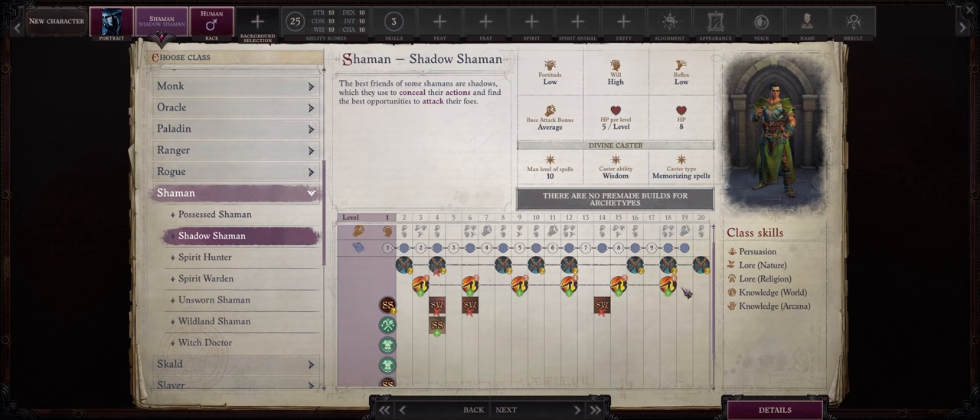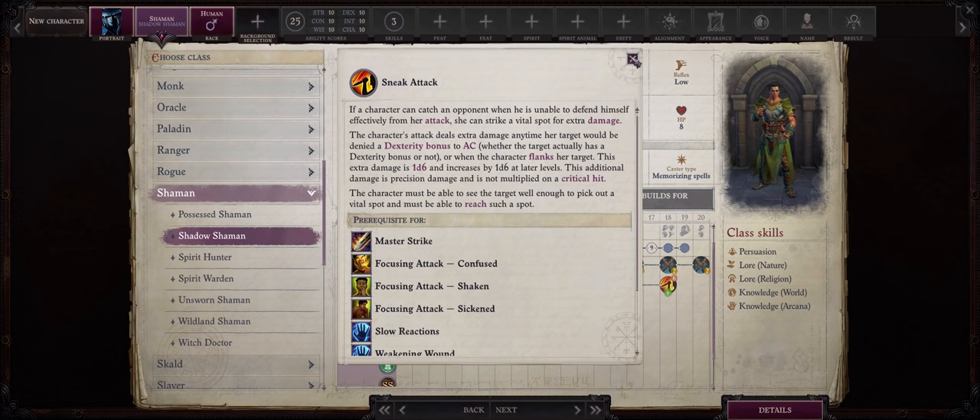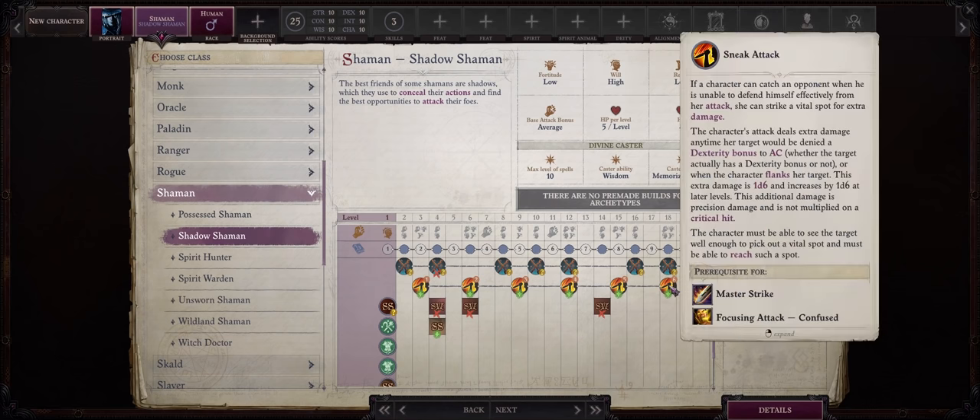Third, this class also has sneak attack progression — that's right. As you can see, we have 6 whole dice of sneak attack, and we can further increase this through gear and of course the Accomplished Sneak Attacker feat, so at endgame you will be looking at more than 10 whole dice of sneak attack, for more than 10d6 damage per each one of our hits. All of this added together is what makes this class so powerful and stacked: full spell casting that allows merging, hexes, and sneak attack.